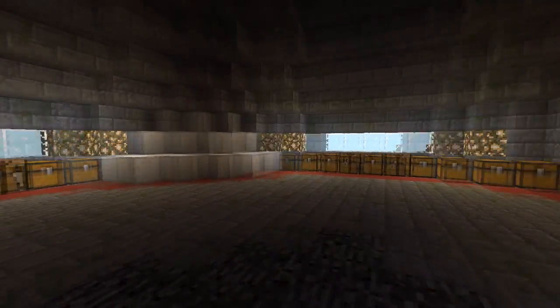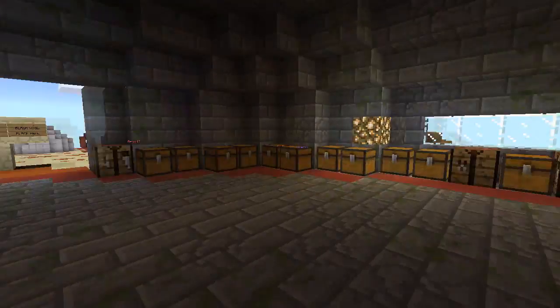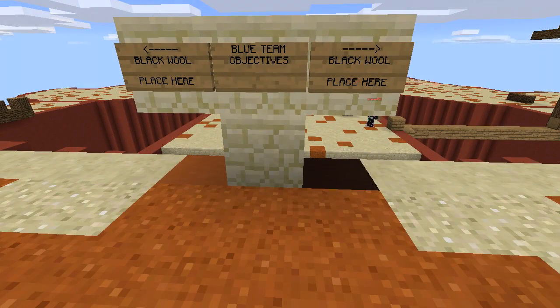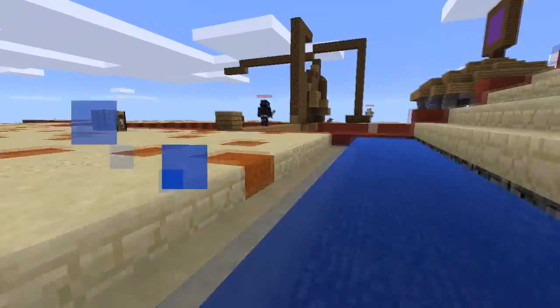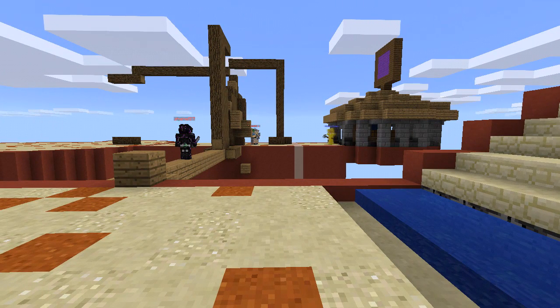The next server is the Capture the Flag server. Look at this spawn — you are inside this place and this is where you have to place your flag. You capture the enemy's flag and bring it back, while also protecting your own flag from being taken. It's a pretty cool game.